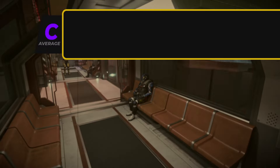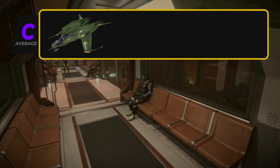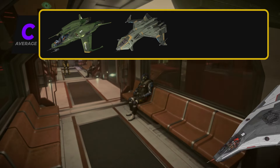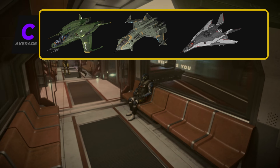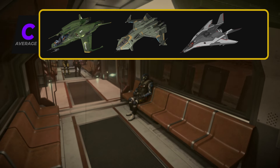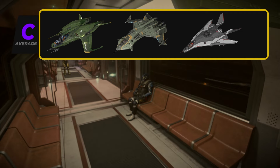Now we're moving to the C tier fighters: the CNOU Mustang Delta, Aegis Gladius, and Anvil Addo. Saying the Aegis Gladius and the Anvil Addo are in C tier actually saddens me, but it is what it is — this is what the AI gave us. Anyway, let's give you the reasons why they're actually in the C tier.